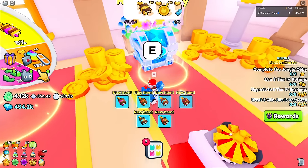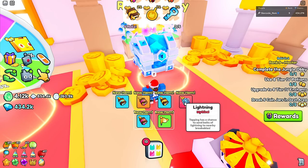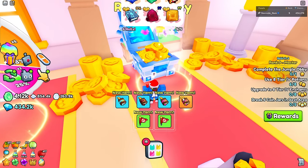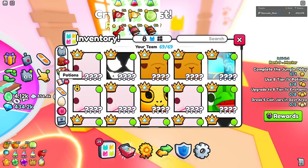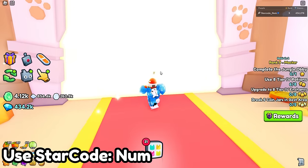Nothing good on the first key. Let's try again — we got a lightning book but I can't really use that. One more try and still nothing. Alright, let's move on to the trading plaza.